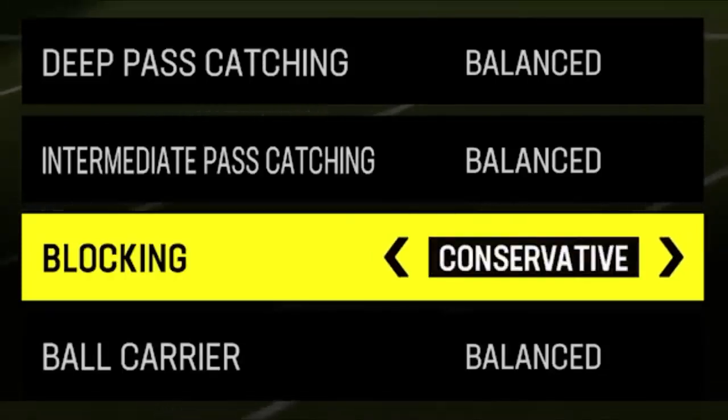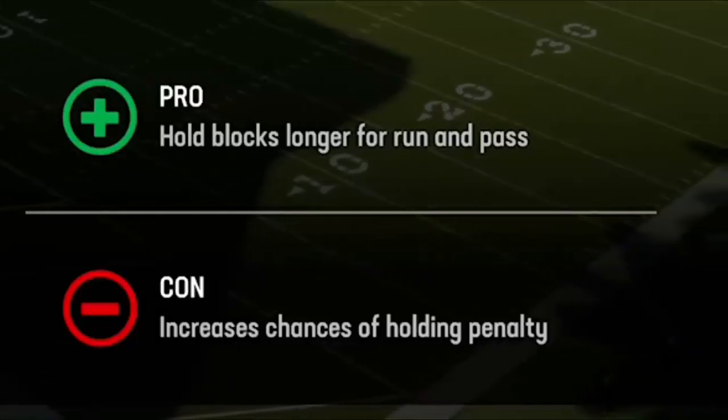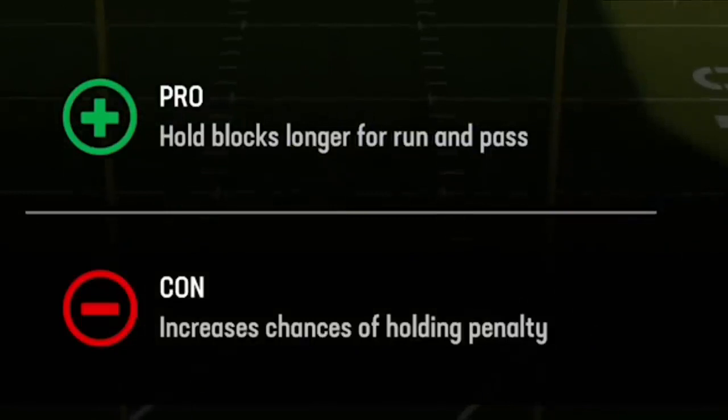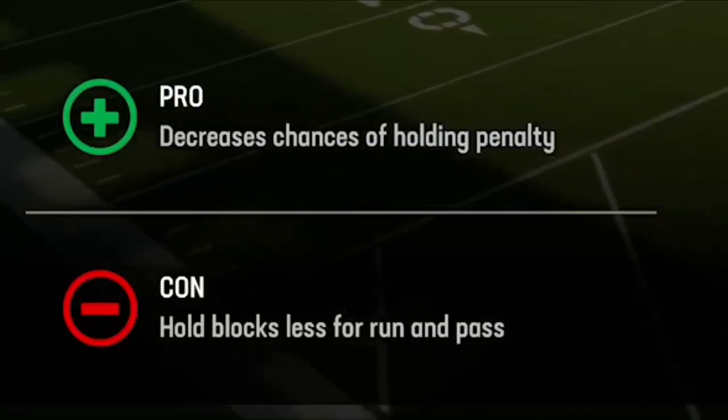Blocking is basically the same situation — whether you put it on conservative or aggressive, the cons are way bigger than the pros. If you put it on aggressive, you'll hold blocks longer but you'll also get holding penalties — a lot of them, every two or three plays, sending you back ten yards. If you set it to conservative, the blocks hold up for less time. So it really doesn't make any sense to touch this at all.